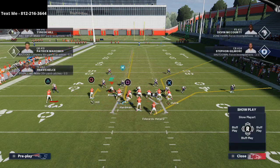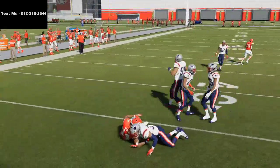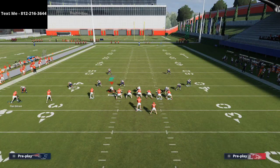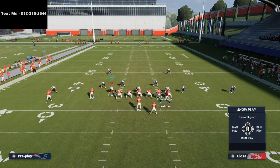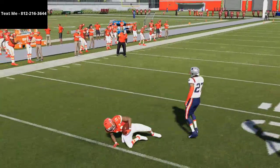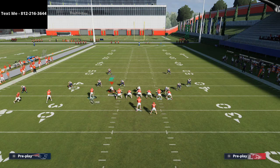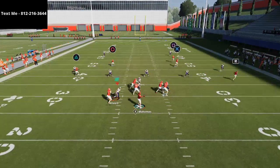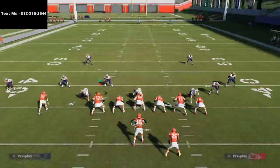If you double-hitch both receivers on the left side instead of putting one on a curl, you have even more options. If they use that configuration, you're still going to have that underneath inside position to hit Sammy Watkins. Another option is to curl Tyreek Hill and hitch Sammy Watkins — I don't personally recommend this against man-to-man, but against zone coverage it's going to torch it, because they play up top and you can get in behind those zones.